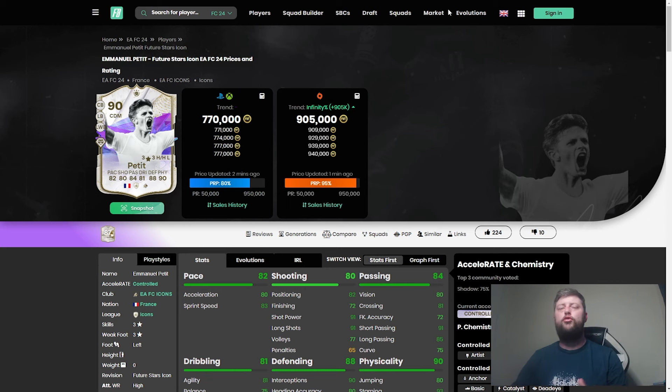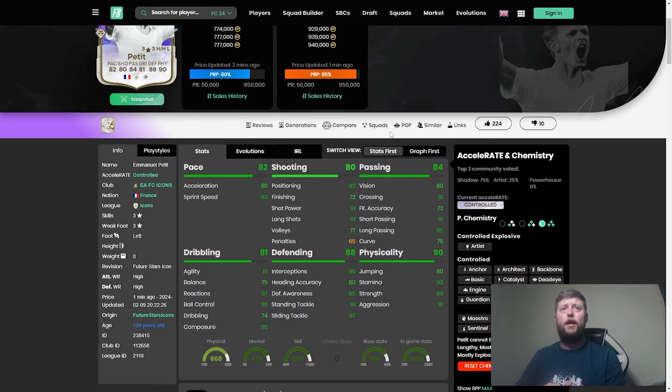The big question is: should you get Petite or go for a Crespo, Vierchowod, or Rooney? I wouldn't buy him for 770k — if you packed him, 100% fits in your team, perfect. But I'd never go and buy him for that much. If he drops down into the 500-600 range then maybe we're talking. I feel like he'd then be above the competition in terms of price. Overall, really like him — great tackle, nice physical presence, decent pace with Shadow, Anticipate works its wonders in defense, and dribbling wasn't awful either. Let me know below what you think and I'll catch you all for the next one.